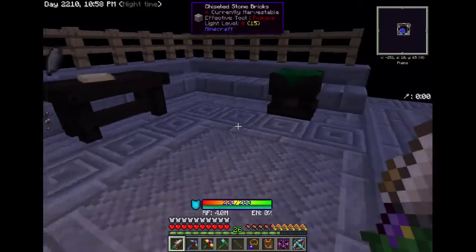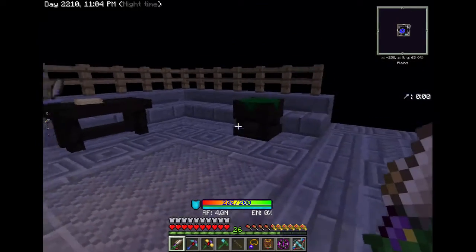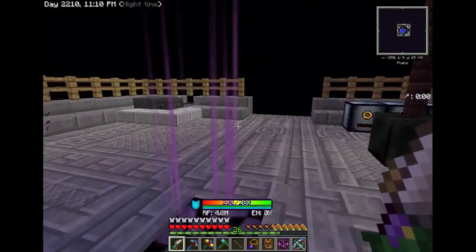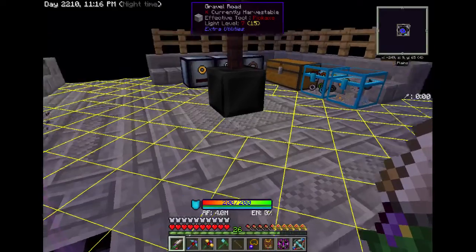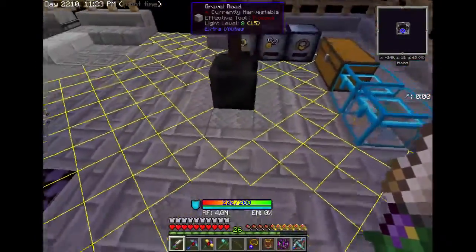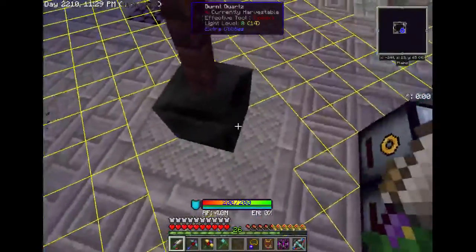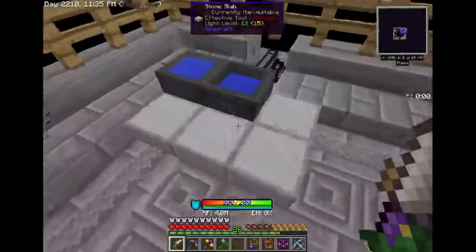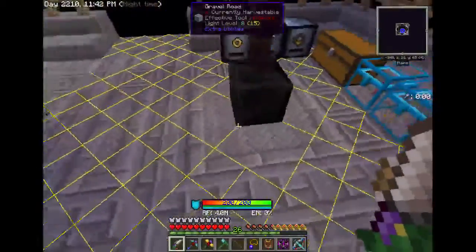Southwest corner we just have this one little research table and an arcane work table — this is the crafting and research area. I need to put a light over here; this little lamp doesn't provide much light. If I pull up the lighting overlay it doesn't give light to any block except the ones adjacent to the base. The pyrotheum I have over here gives light out to a pretty good radius, but the portal doesn't give light to itself.